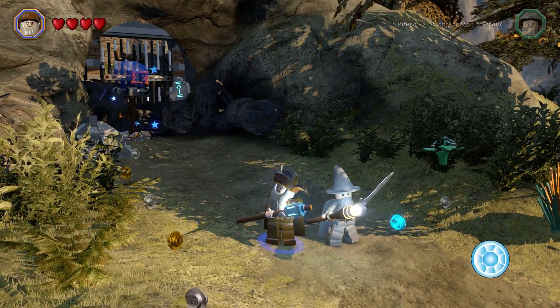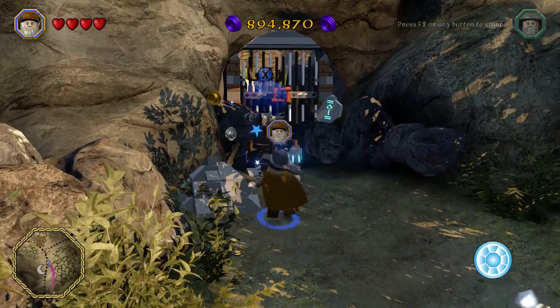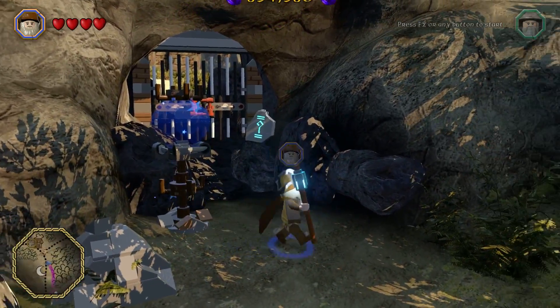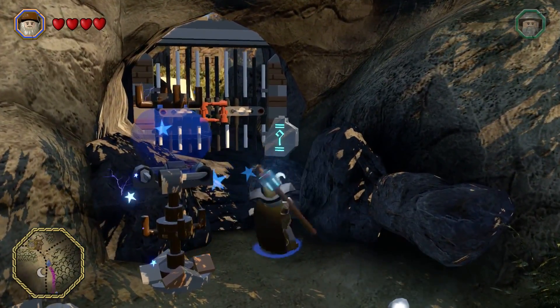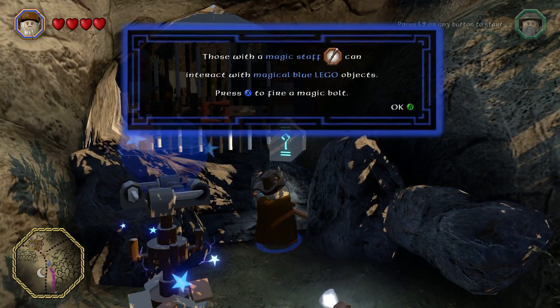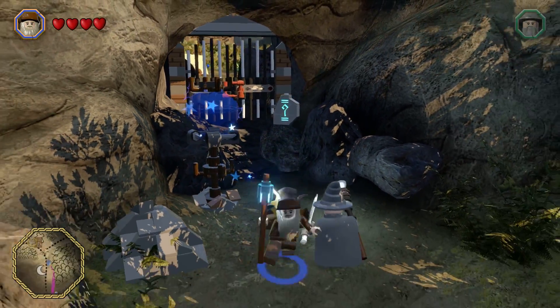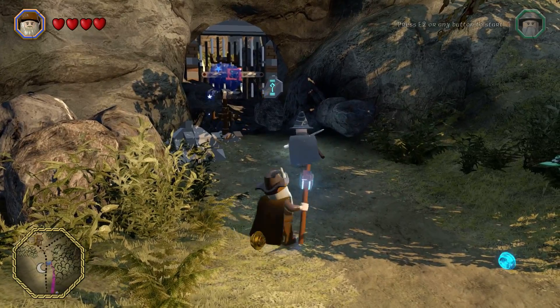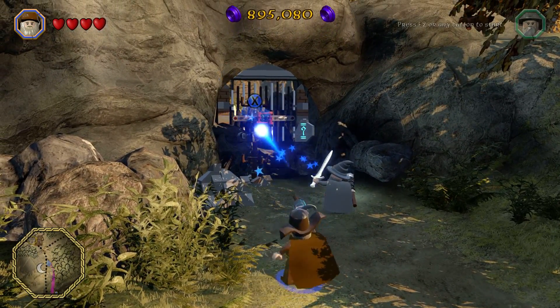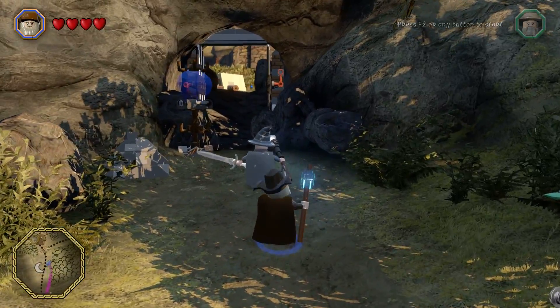Best as I can tell, what this means is they went and found an empty thing for the nine ringwraiths, so one of the ringwraiths escaped. Those with the magical stuff can interact with the magical blue things — we know that, we've been doing it — and so that opens that gate.